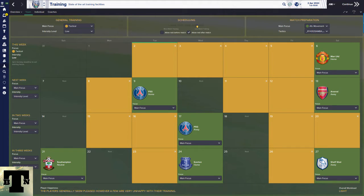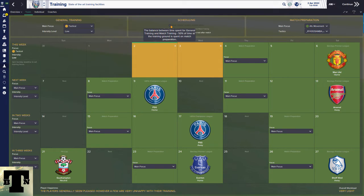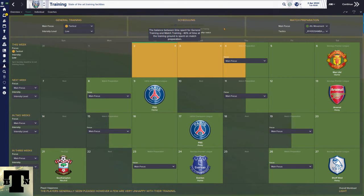A person's total time is split between general training and match preparation, and this you adjust from scheduling. The scheduling slider gives you a choice from zero percent up to fifty percent of time spent on match preparation. Adjusting it does not affect workload. During pre-season, it's common practice to set it to about forty percent for match preparation, setting the focus to teamwork so the team can learn their routines.